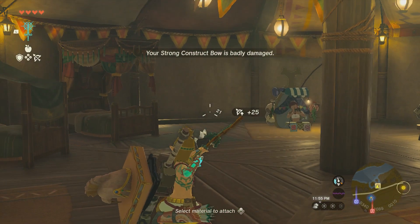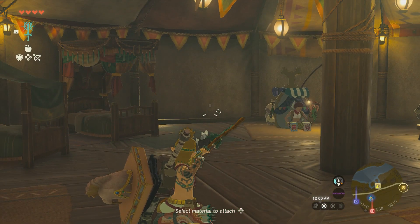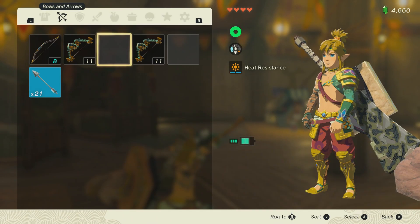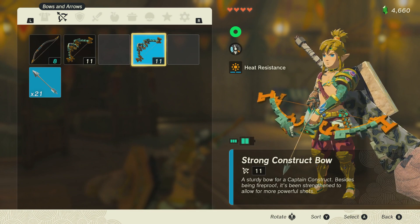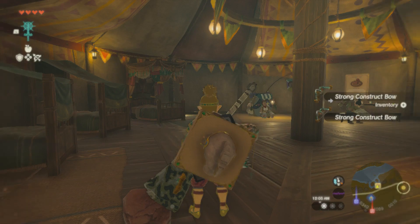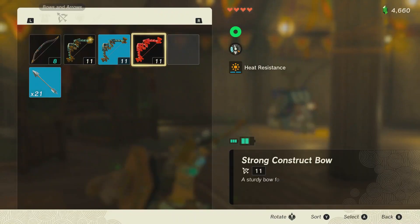We'll do this again. I have the bow with the diamond on the arrow. Press start, drop the one I'm holding, equip the other one, plus plus, drop the other bow, pick up the two bows. At that time I was too slow, so we'll show you again.